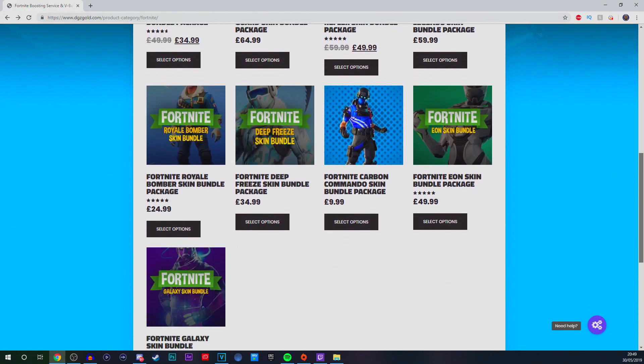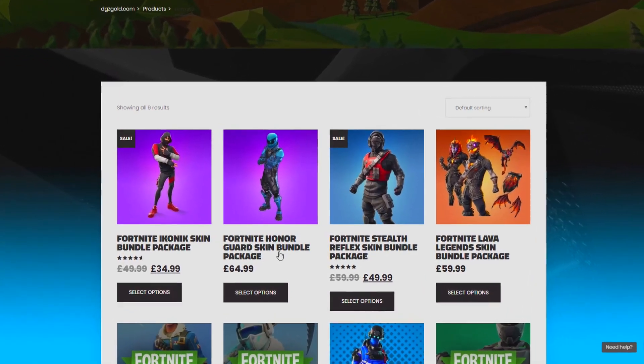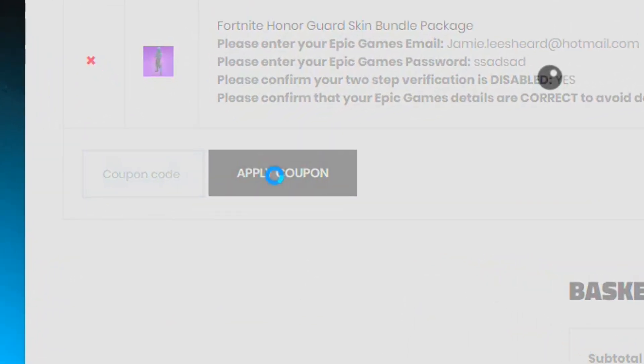Purchase your exclusive Fortnite skins with the link in the description down below, even including the brand new Honegard Skin Bundle for as little as $64.99. Use code Monkey at checkout for 5% off.